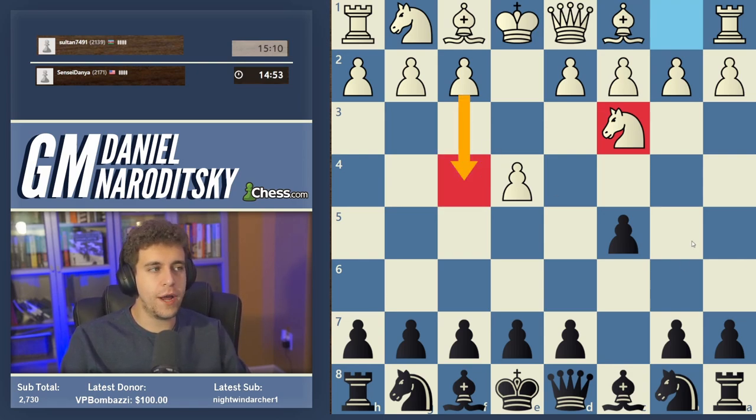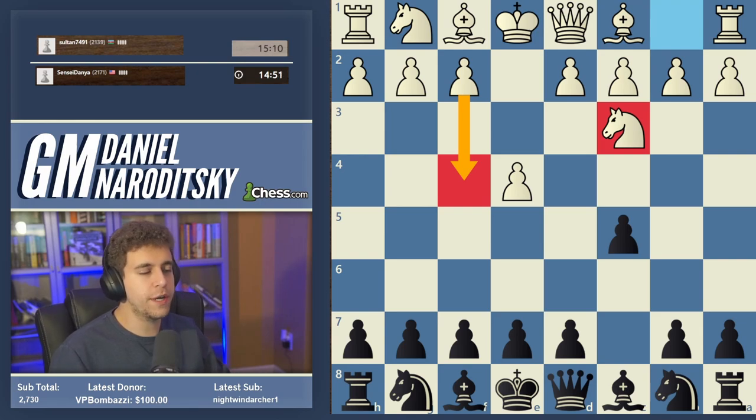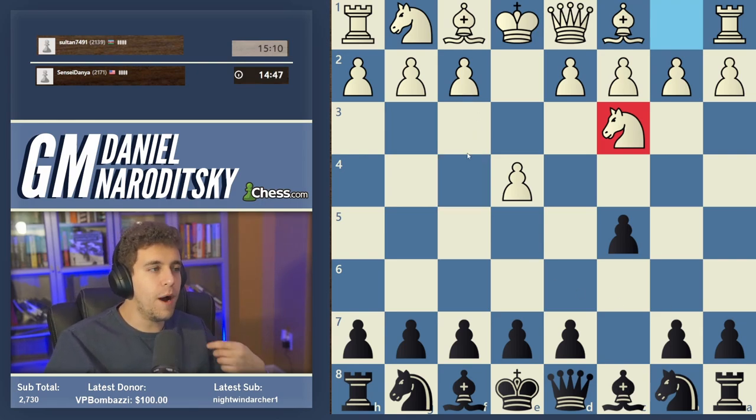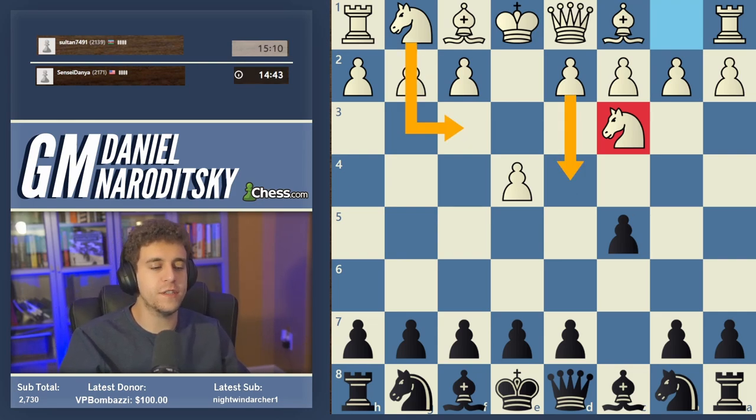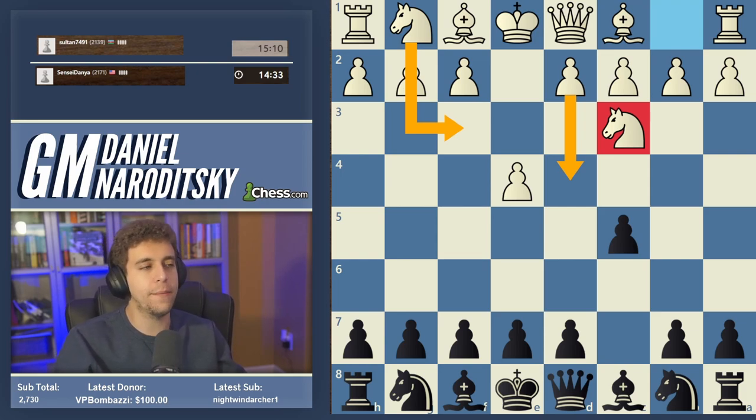You might recognize this as the introduction to the Grand Prix, but it's also a very tricky move-order move, because White on the next move can develop the other knight and then transition back to an Open Sicilian with d4. The way you respond to knight c3 basically depends on which Sicilian you play against knight f3.